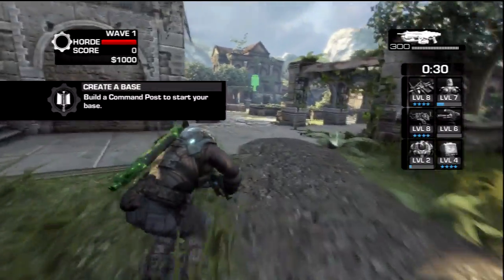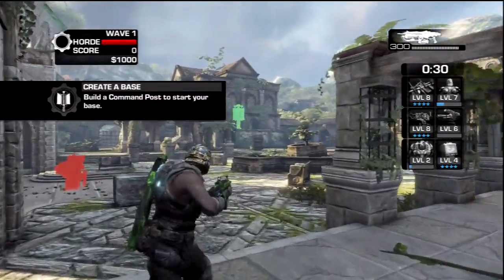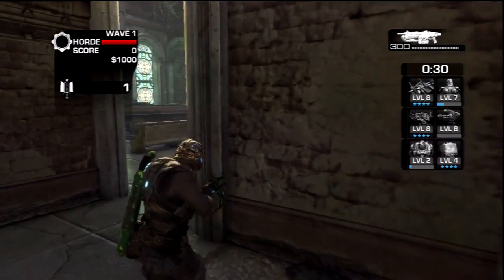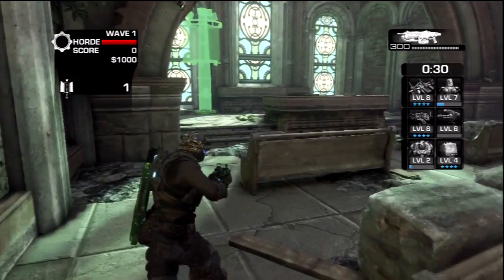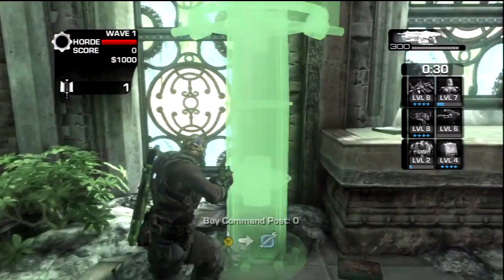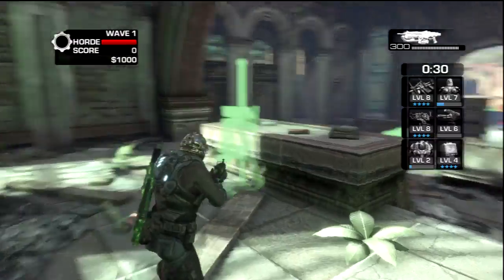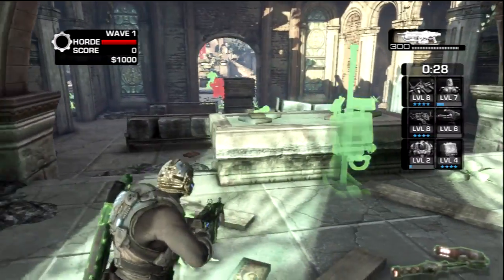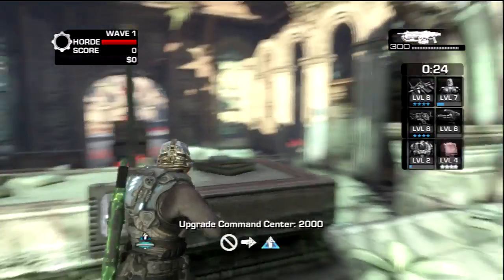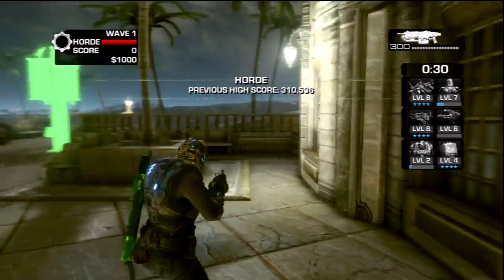For Mercy, you just come right down the path, take a left right into the church, and once you get in, take a right and then one more left. You should see a command post right against that glass window, as opposed to the non-glass window, right in front of the little stone table. Just build that and there you go.